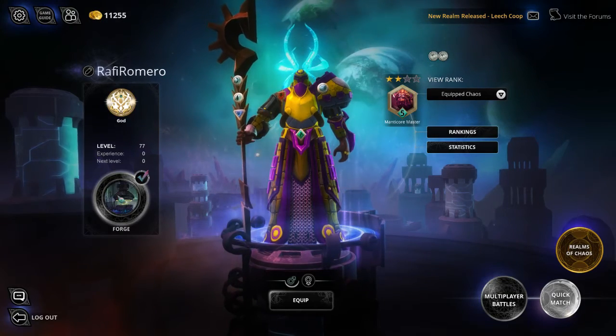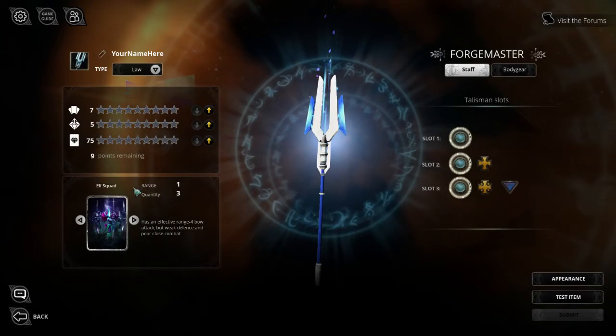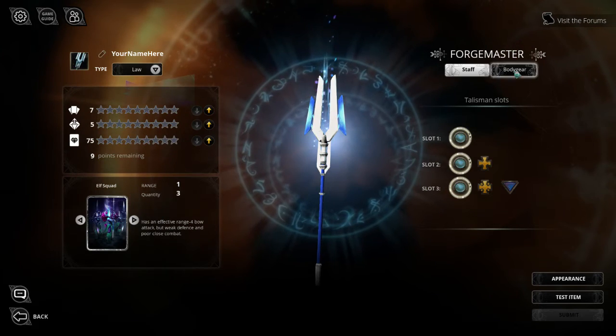This is a two and a half minute overview of the forge. The forge can be used to make your own staff and body gear.